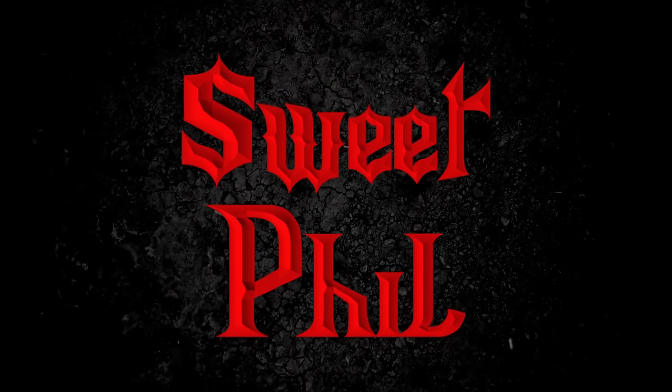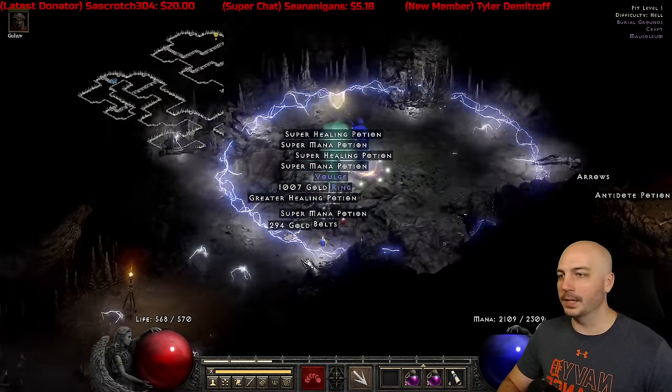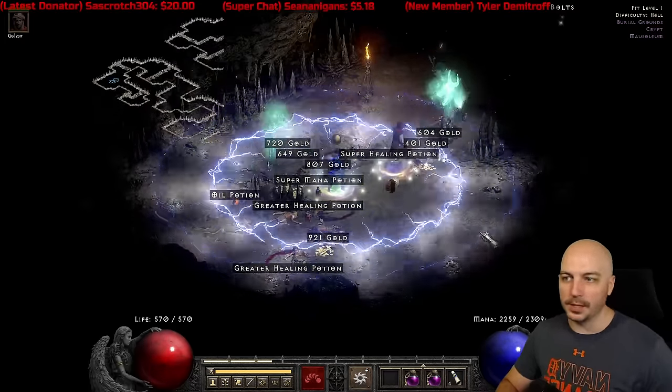Oh my goodness, fellas. Nova Sorcerer is one of my favorite builds, and I think it's absolutely godly for finding good gear. But don't take my word for it — make sure you check out all these drop highlights right here, and let me know down in the comments what you think of the Nova Sorcerer, how good or not good at farming you think it is.